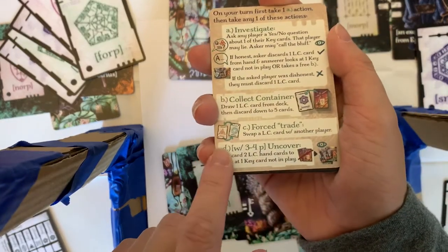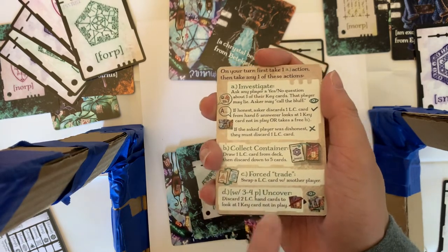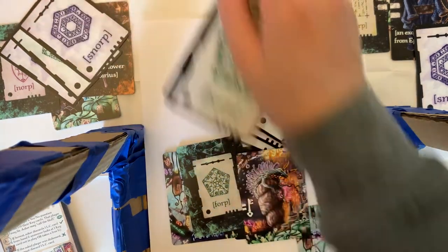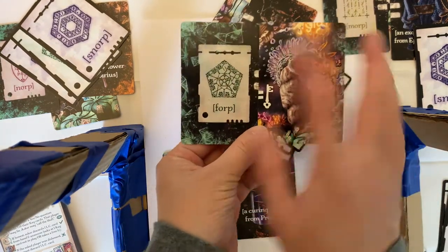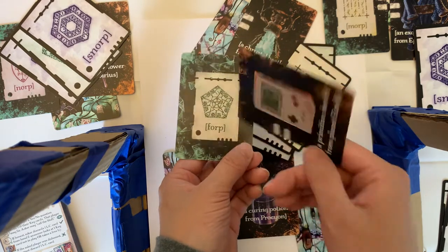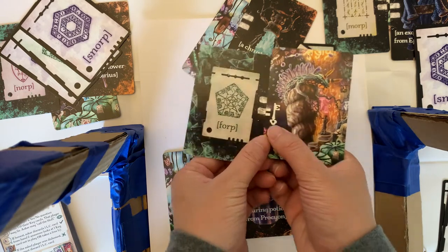The final action only applies in a three to four player game. It's called the uncover action — you discard two cards from your hand to look at one key card not in play. This is very expensive: discarding cards gets you farther from winning, but gives you a lot of information. If you discarded two cards to take this action, you could look at a paired card and now know that the fork is the device — that's a secret though, so other people wouldn't know.